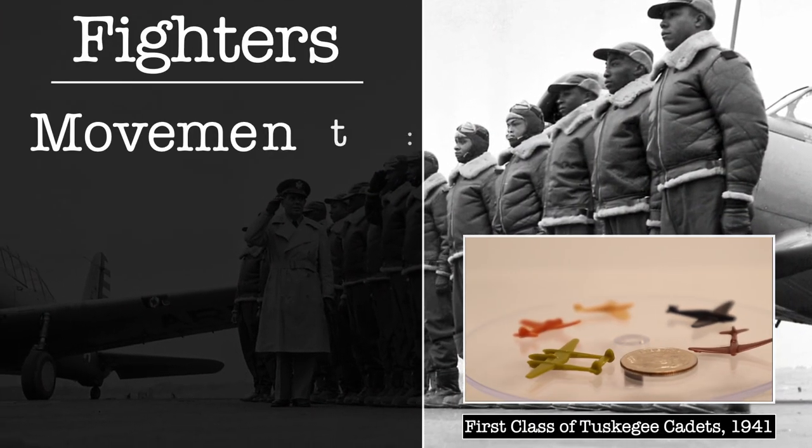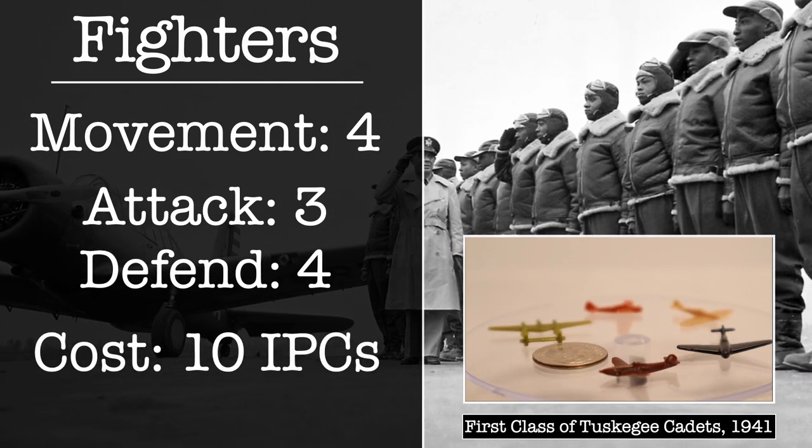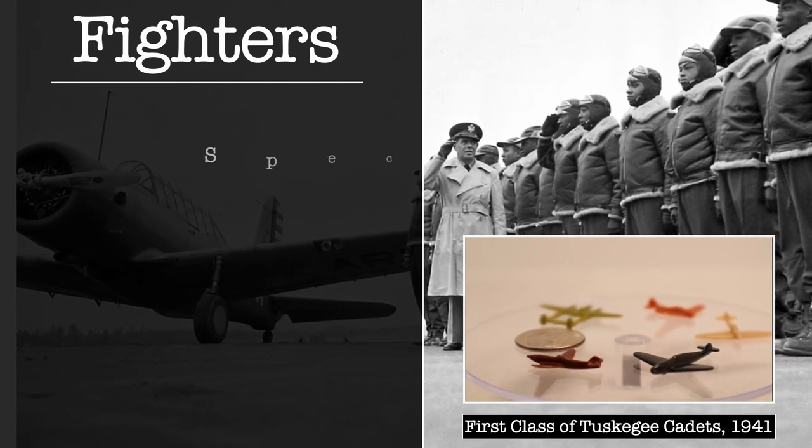The battle for air superiority was a critical part of World War II, and it plays a big role here. Axis and Allies 1942 second edition features two types of air units: the fighter and the bomber. Today we're looking at the fighter. The fighter has a total movement of four, attacks at a three, and defends at a four, with a total cost of ten IPCs. Their special ability? Fighters can land on aircraft carriers.